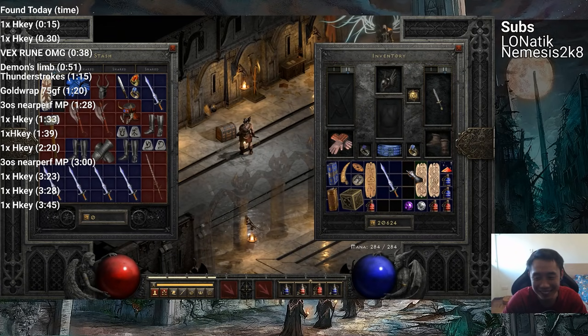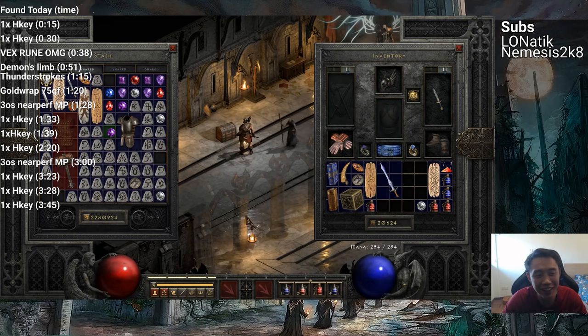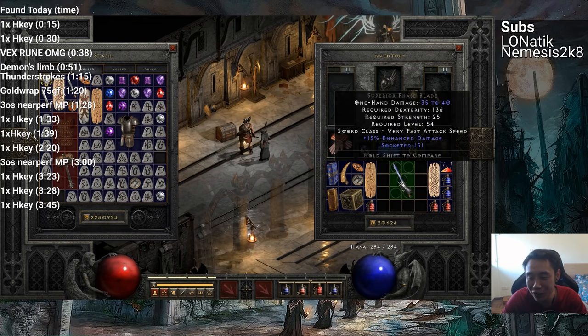Alright, about the roll — the GG Grief on a GG Grief base: superior phase blade, 15% enhanced damage, 5 open sockets. This is next to impossible to find.